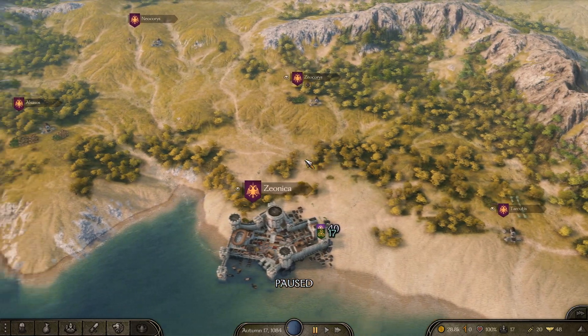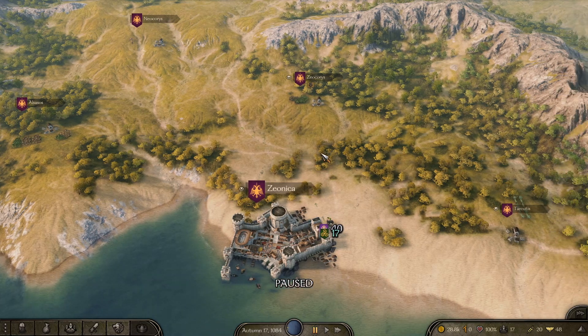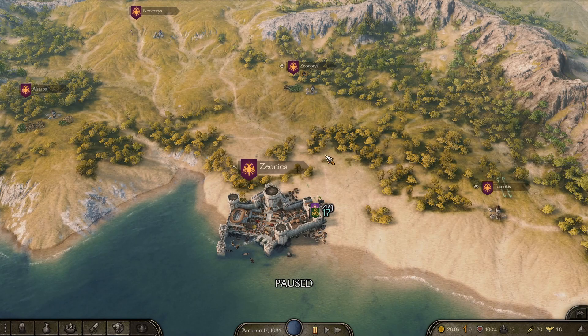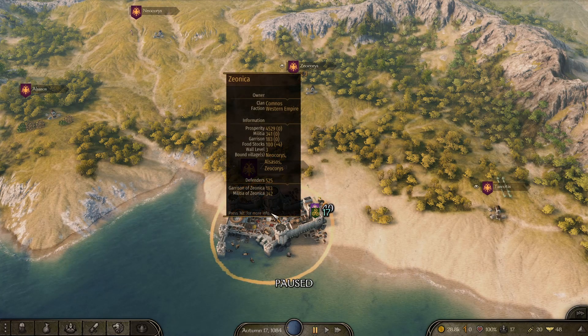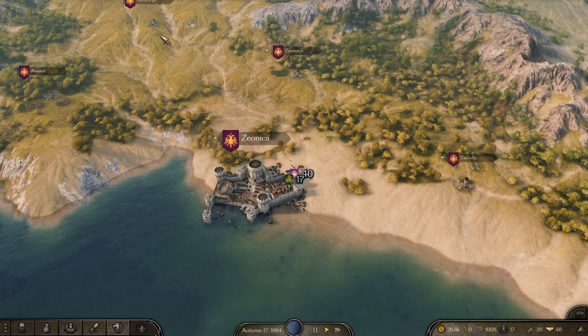I'm going to go through a few pointers which are going to help you determine what workshop you should buy in the settlement of your choice. First thing you want to look at is what settlement you're going to buy a workshop in. I'm going to go for Zionica. What you want to do first is look at what Zionica produces - you want to go to the surrounding villages.